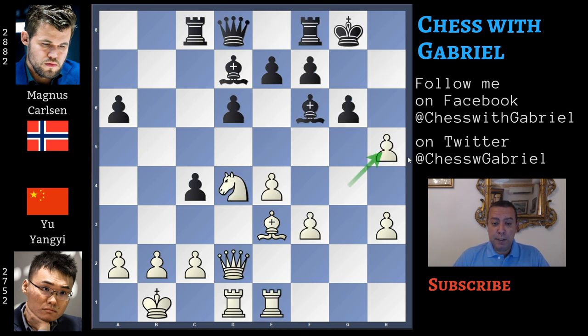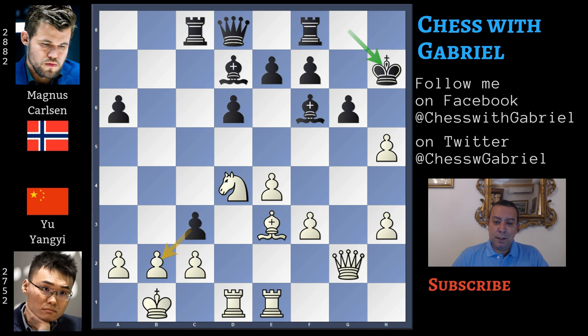So after g captures on h5, of course Magnus Carlsen didn't open this important g-file, but he continues with c3. Instead of capturing — which would open the b-file — Yu Yangyi plays the best move, queen to g2. Now Carlsen is defending very well, but here comes a critical moment of the game. White is better, but Carlsen continues with king to h7, and this is not the best defensive idea.